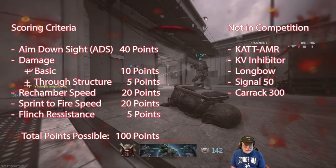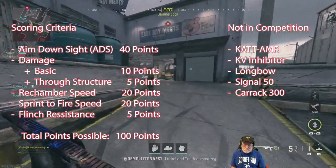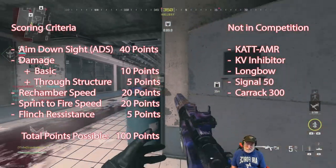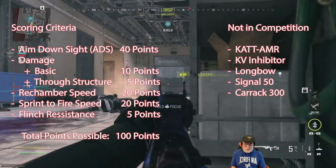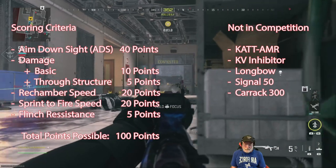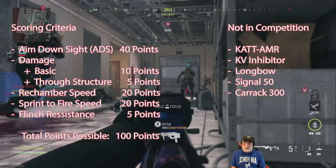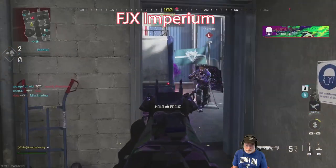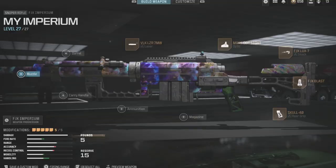Not in the competition, because they wouldn't score well under these criteria: the CAT AMR, the KV Inhibitor, the Longbow — which brings a manly tear to my eye every time I think about how they destroyed it — the Signal 50, and the Carrack 300. Those weapons I don't consider rushing snipers, although they can do well in small maps. They don't have the power, and in some cases they don't have the aim down sight speed.